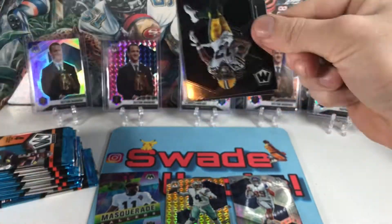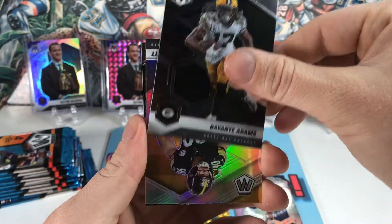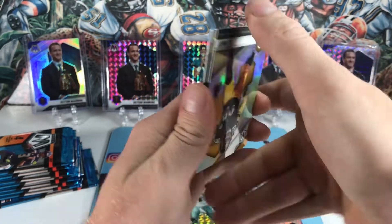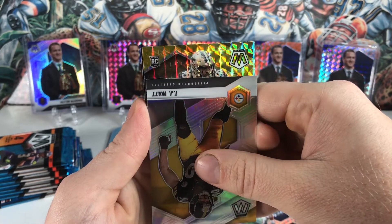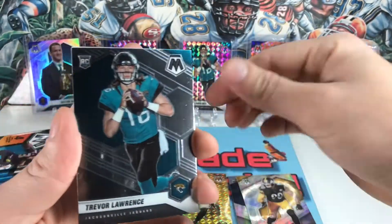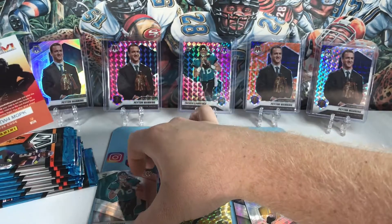Pack number two. I have not seen three parallels in a pack before — got Davante Adams, now on the Raiders. Nice looking TJ Watt silver. Our yellow rookie is the Saints' Patrick Turner. And then a base Trevor Lawrence — I knew that one was coming, that's a nice one.